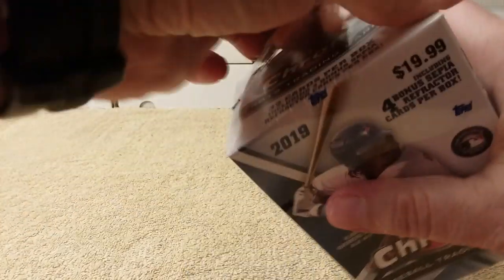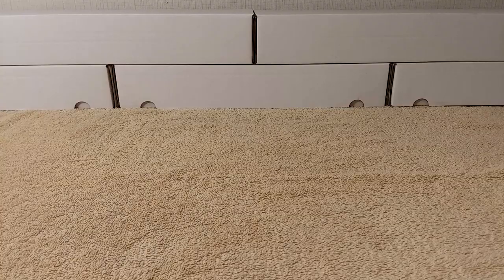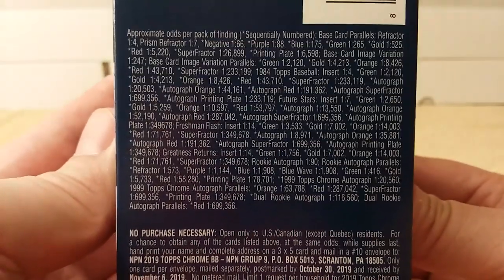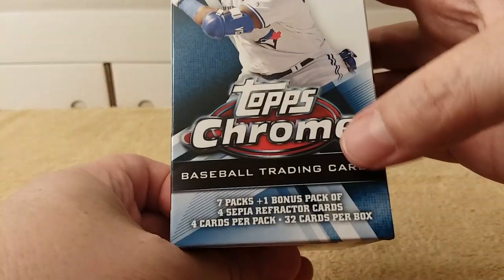The hobby boxes have more numbered stuff and autographs as well. Here are the odds per pack out of the Blaster Box. Here's the box — you can see all the sides. 7 packs plus the 1 bonus pack of Sepia, so 32 total cards.